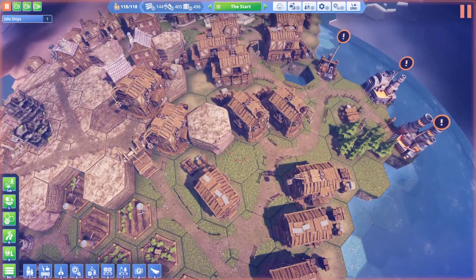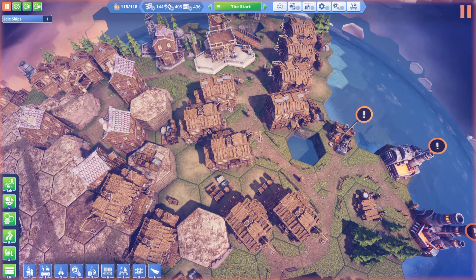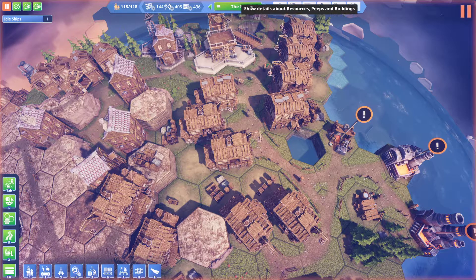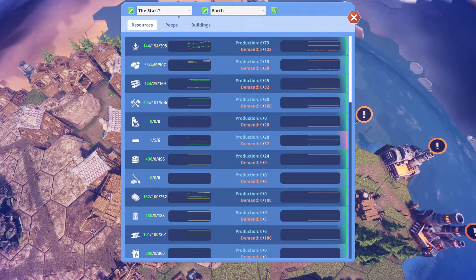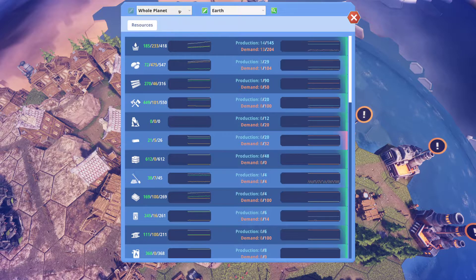Those are all the different overlays — pretty cool to go through and see. Now the next convenient feature: if you go into your island name dropdown at the top, other than just having the name of the island, you also have your planet listed with edit buttons for both. For the island named 'Start,' we're on Earth, and we can edit the name of our planet right from here rather than going to a space view and coming back in. Same with the island name. We can also look at the whole planet to see all resources on it. You can see the different breakdown — 185 water, 223, 418 — likely current amount, demand, and max capacity.